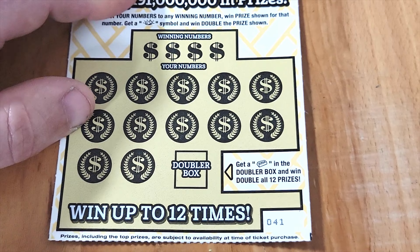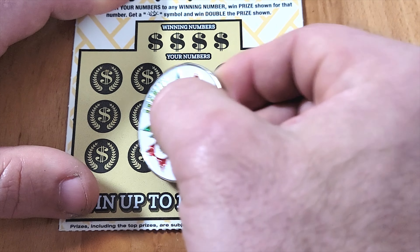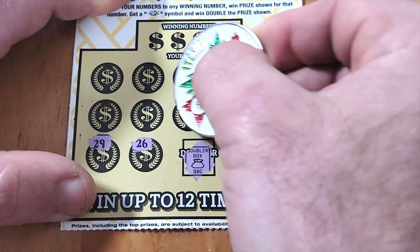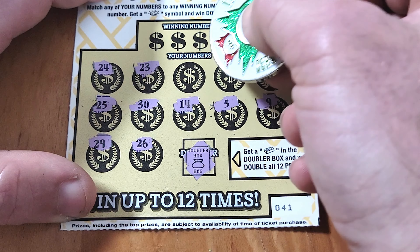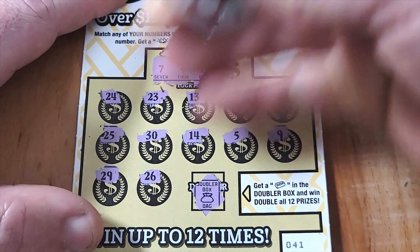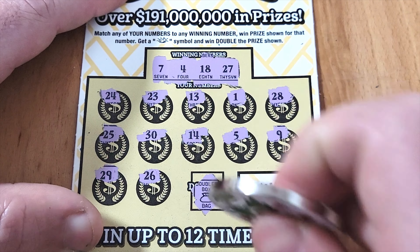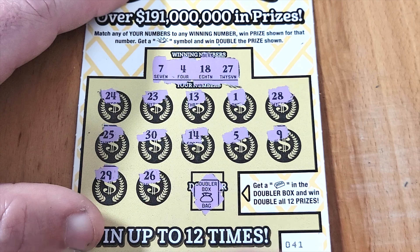Ticket 41 — got a money bag symbol but that doesn't matter on this ticket. Numbers include 26, 29, 9, 5, 14, 30, 25, 24, 23, 13, 28. Checking our four winning numbers: 7, 4, 18, 27 — we've got numbers all around 27 but couldn't find it. Another loser.